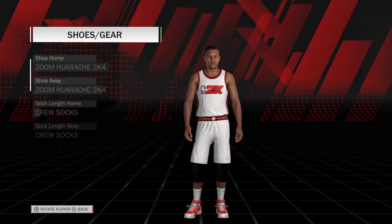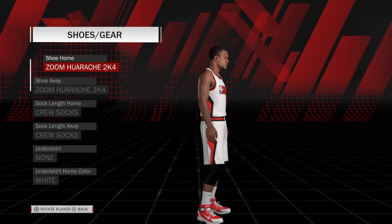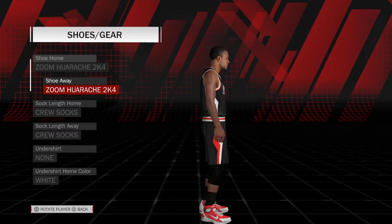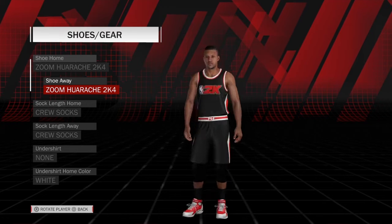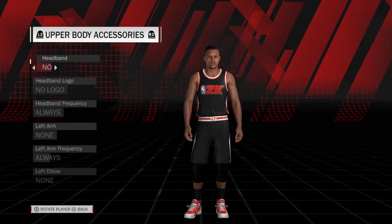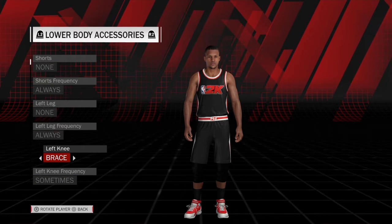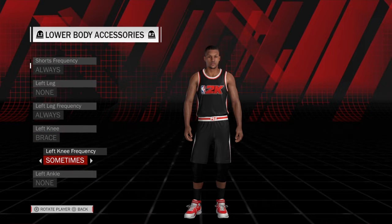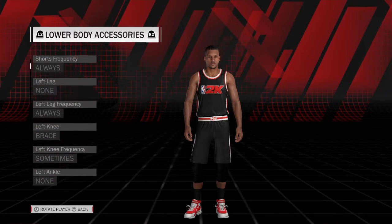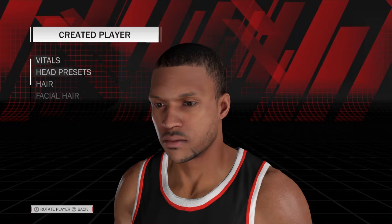Shoes and gear. I can't remember if I picked shoes that looked similar or not, but the Zoom 2K4 Hurricanes — these actually might have been his legit shoes. He also wore crew socks. Accessories on the lower body: knee braces on both legs. Left knee frequency sometimes, right leg frequency always. They're black — home and away.